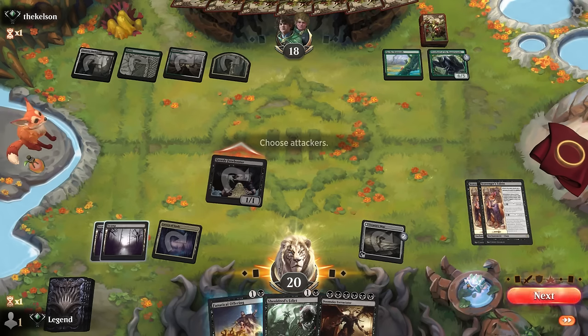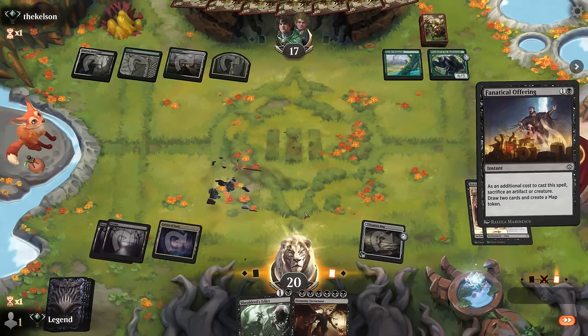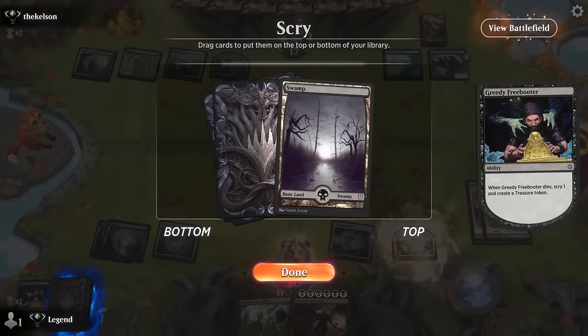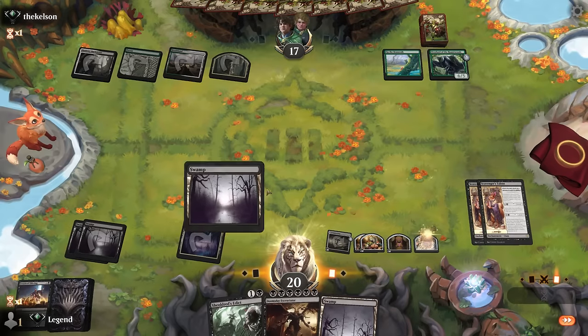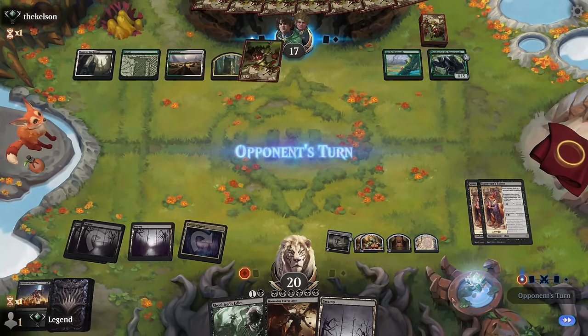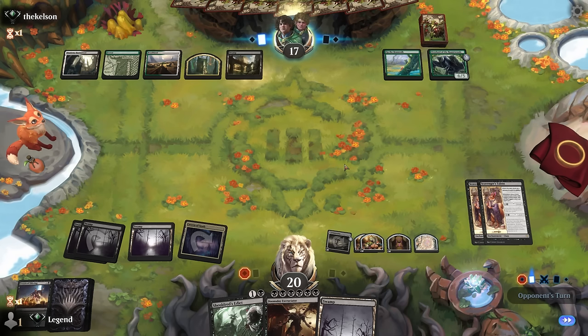I'll scry again with Treasure Map hoping to draw a land or a demon. I'll keep the demon — now we just need to worry about hitting our land drops. I'll use Fanatical Offering here, play a land for turn. We're actually pretty close to comboing off. I still need to level up the Scavengers Talent, but don't want to waste a treasure on it. We have two food tokens, one treasure, one map token. If they have a Leyline Binding they can now cast it for one mana, so if they have multiples we could still be in trouble.